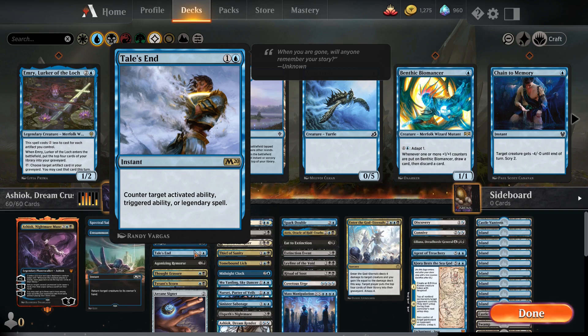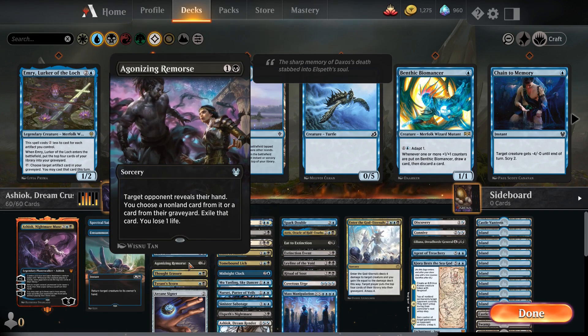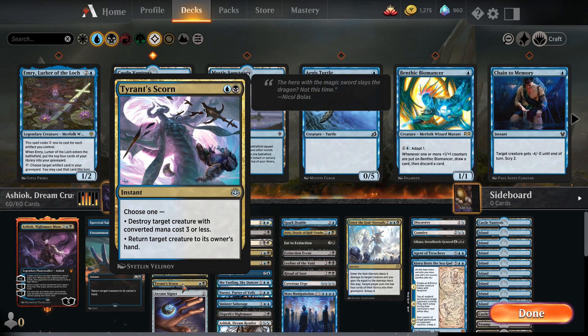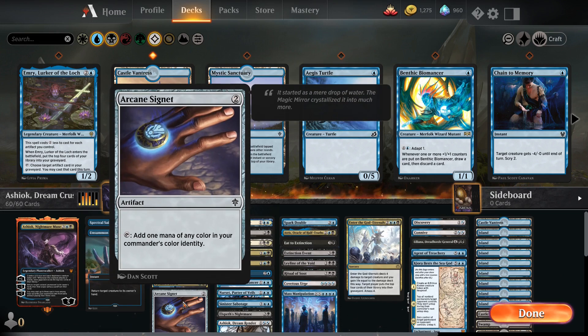Say Ashiok goes off when Risen Reef hits the field — boom, triggered ability, destroyed. Or a legendary spell, which by the way is any commander. So this is my anti-commander card — just wait for them and then boom, gone. Agonizing Remorse for taking something out of their hand and exiling it or their graveyard. Thought Erasure for making them lose something from their hand. Tyrant Scorn for killing one of their small things. And Arcane Signet just to give us an extra bit of mana.